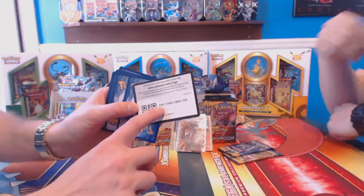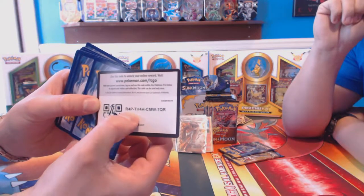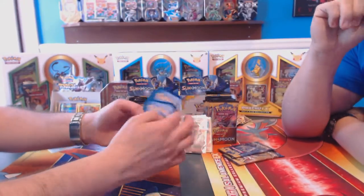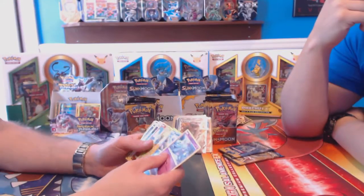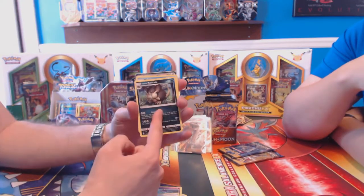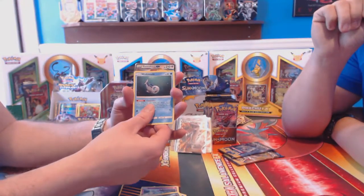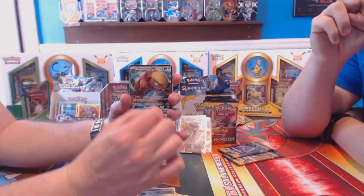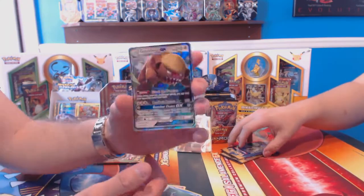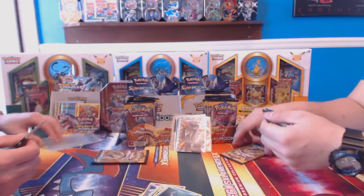Alright guys, we're going to do a pack trick on this one. XP Share, which was a good item back in the Game Boy game. An Alolan Raticate — kind of cool, a little fat, they all got fat. And a Gumshoe GX. Again, one of the only GX cards I actually have. Alright guys, we pulled a Donald Trump — Wait, President Donald Trump. Donald J. Trump. Respect my authority.